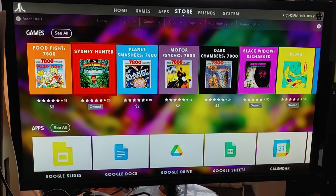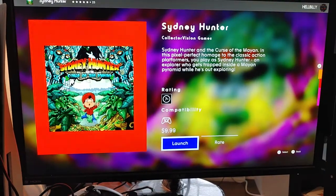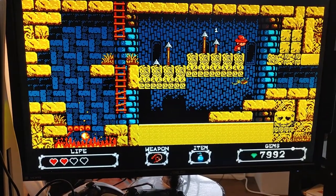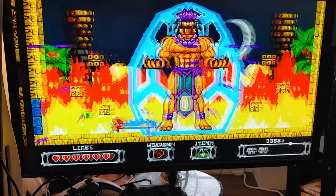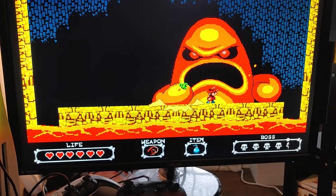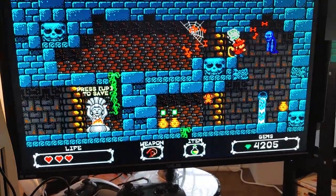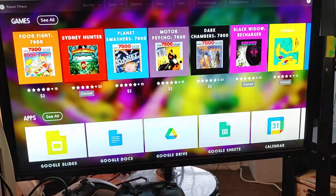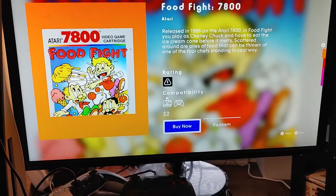Sydney Hunter was just put back on the store — it appeared, then disappeared, and now it's back for $9.99. It's an adventure platformer that reminds me of Metroid style, where you backtrack, get different keys, open doors, and fight bosses. The controls are a bit weird but it's a pretty cool game.